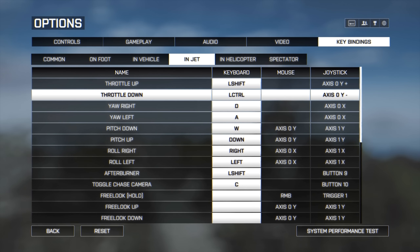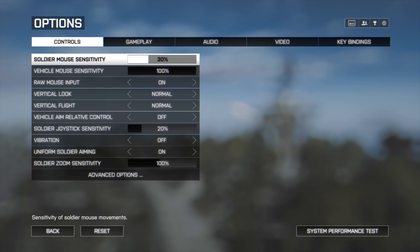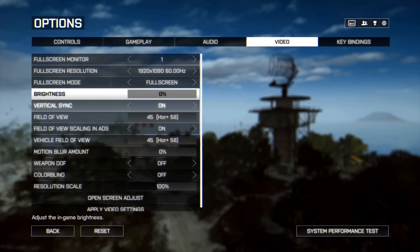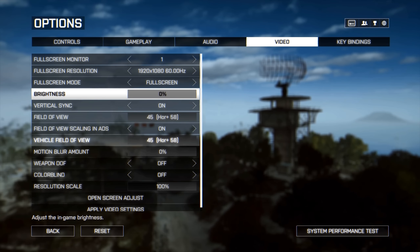Next you could adjust the video settings. I would start by setting the brightness very low, because it is easier to see where your shots go when the background is darker, and then you can aim better. I tried out different vehicle field of vision options while recording jet videos, and keeping the setting at 74 seems to be pretty good, because it makes it easier to follow enemies in dogfights.